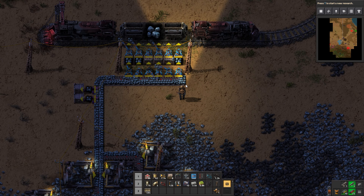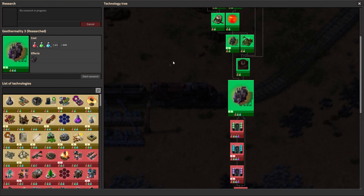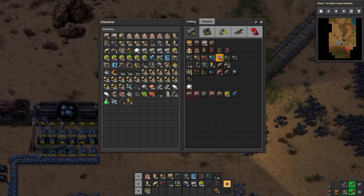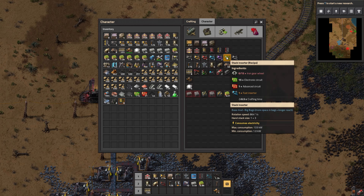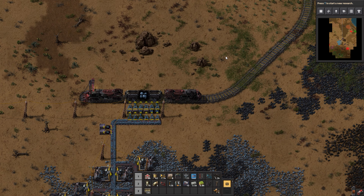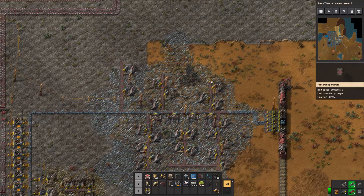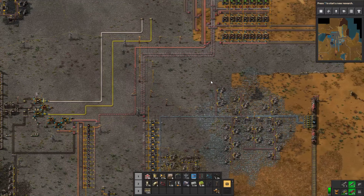We're not loading fast enough. Let me get in this train so I can ride it back. Stack inserters — I can use stack inserters, except I need iron for that, so it sucks. Stack inserters move more items just as fast. I need some more iron before I can do that. Now they're going to start offloading and cause a boost in iron production, I hope.